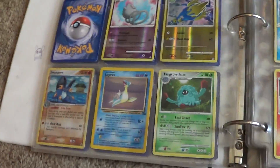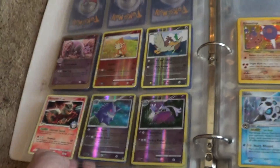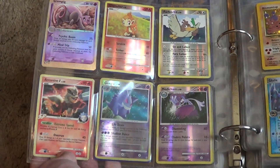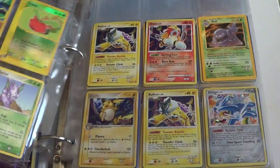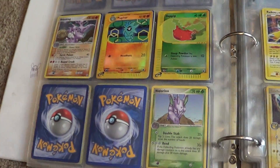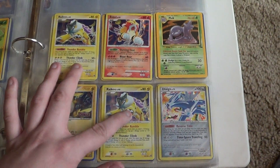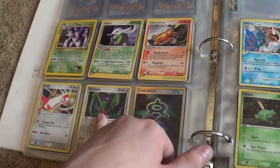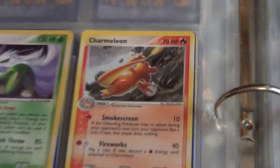I remember all these cards. These are dope cards. There's some on the back too. I don't really have the time to go into detail on every single card, but there's just lots of cool stuff to consider. Lots of legendaries in here — Cobalion, Dialga, that's swag, Reshiram, Latias. And there's an evil-looking Charmeleon right there.